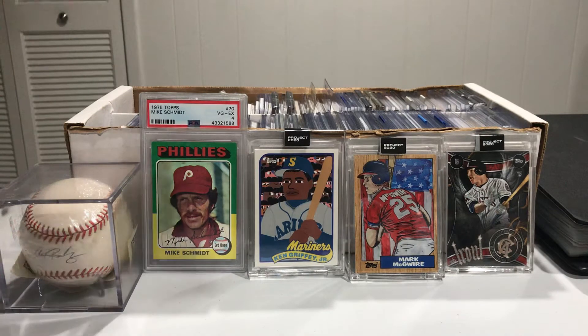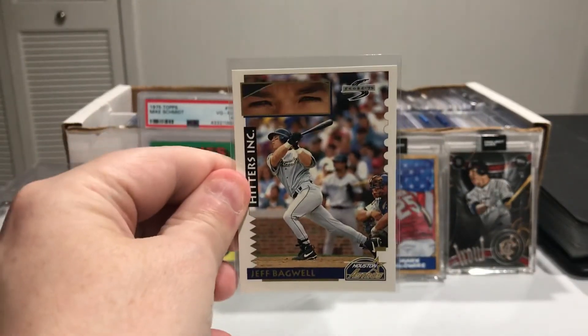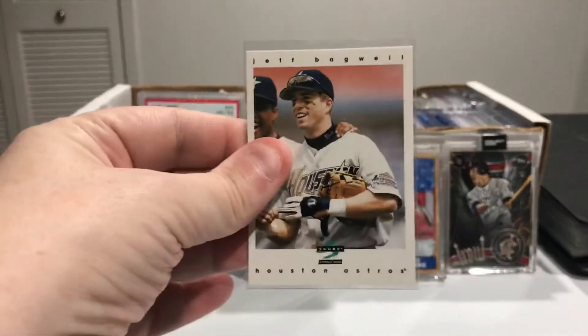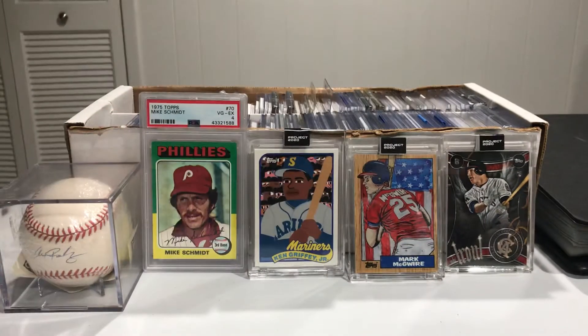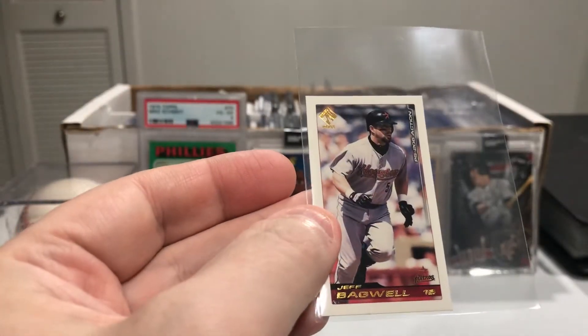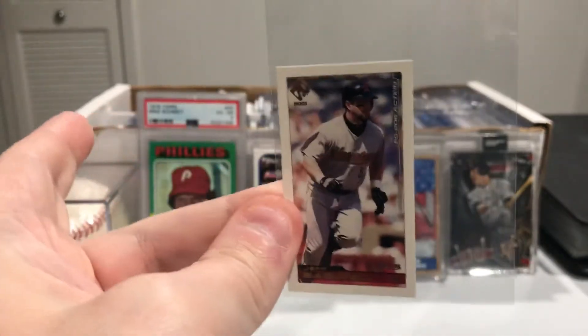We've got Score 95. Hope you guys like Bagwell — otherwise you probably wouldn't be watching this video, and if you are watching the video you may not have gotten this far, so I appreciate every one of you that's still here. Score right there. There's a tiny little card — too small, I can't even read on the back what year it is. Oh, it says 2001 up here, so that's a 2001 little mini.